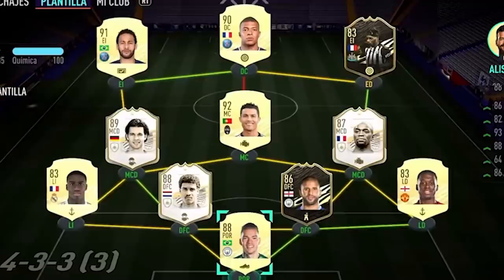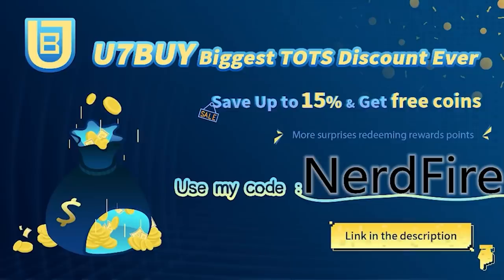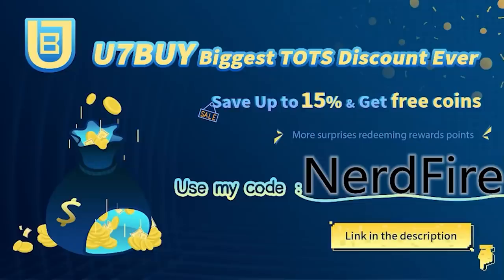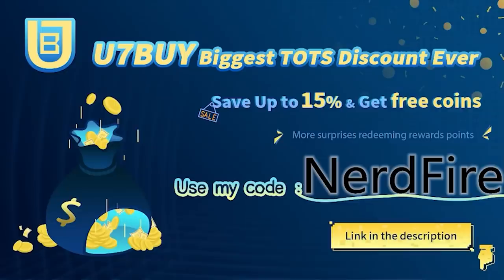Are you facing ridiculous teams and you're stuck with ones just like this? Well, look no further. Head over to u7buy.com — they're doing their biggest ever Team of the Season discount, saving up to 15% and getting free coins. And if you do, use the code NERDFIRE at the checkout for an additional discount on your order.